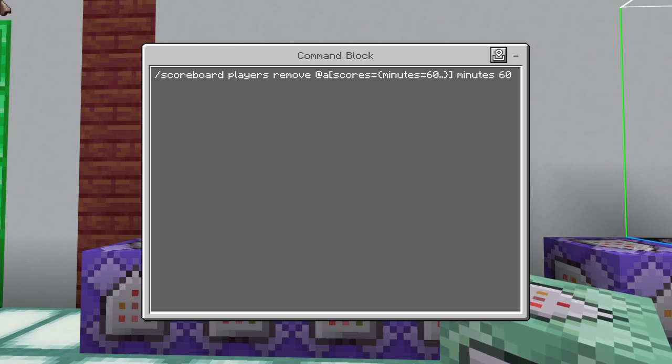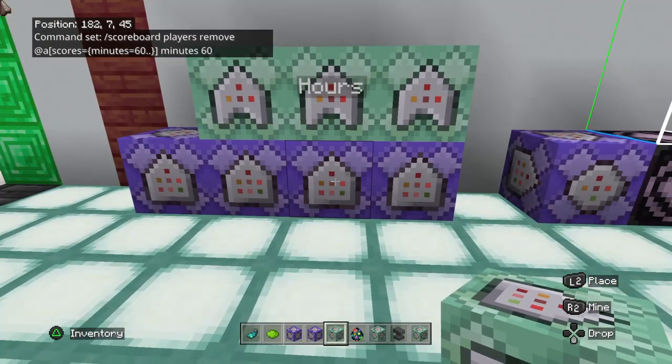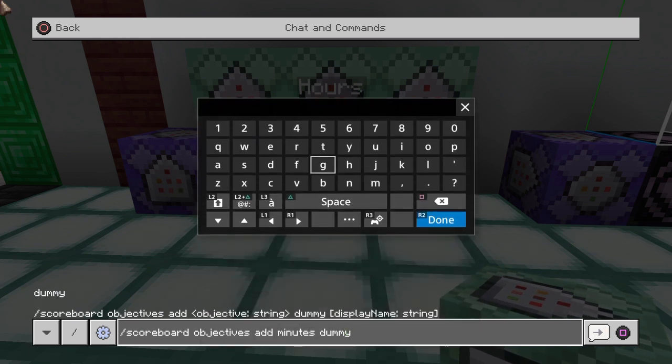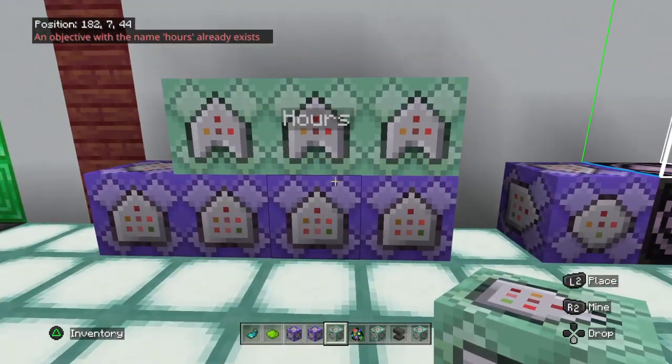And here we do: /scoreboard players remove @a[scores={minutes=60..}] minutes 60. Anyone with 60 minutes or higher will lose 60 minutes and gain one hour. We also need to run: scoreboard objectives add hours dummy to add the hours objective into the world.